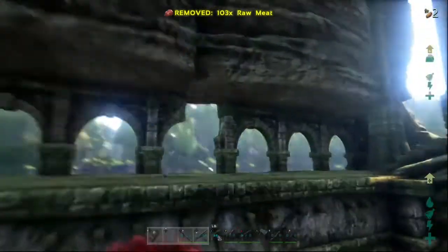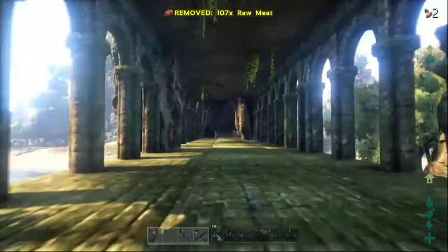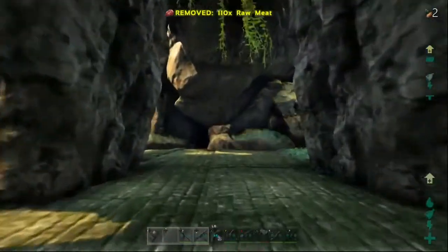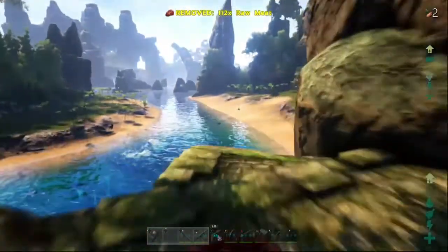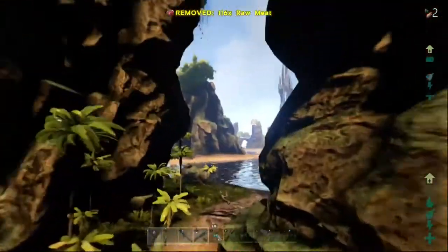For a bigger tribe, you need really good artistic abilities and building abilities, because it would be really cool but you gotta have some ideas for this. This is crazy — it's really flat, super flat land. Easy water access, got stairways everywhere, got big open areas for Brontos, Gigas, Rexes, Spinos — like that.